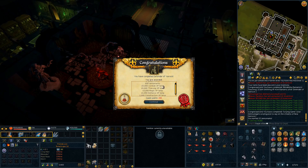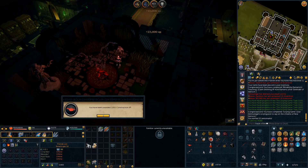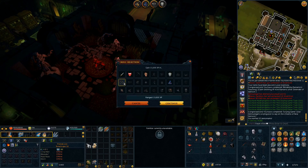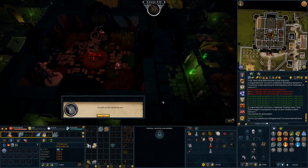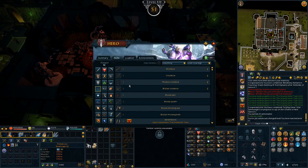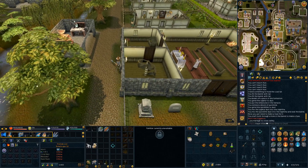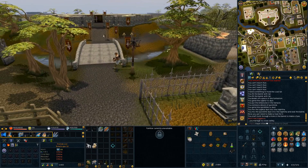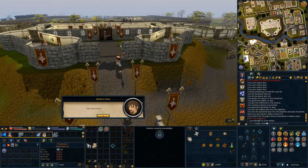Defender of Varrock part of Dimension of Disaster completed. We get a bunch of lamps, as well as one that we can choose what to use it on. I usually tend to use those on range, because training range up from low levels kind of sucks. And we managed to get 51 range with that lamp. Yeah, I'm pretty sure we only have one more part of that quest left, and that is the Curse of Erev — looking forward to getting that eventually.